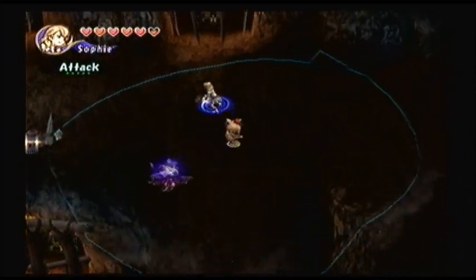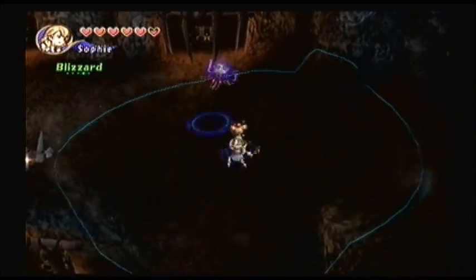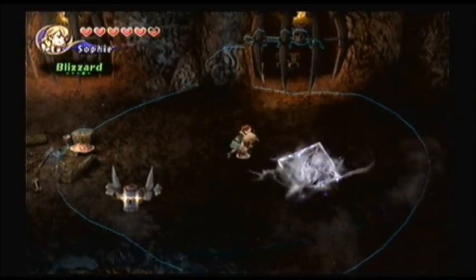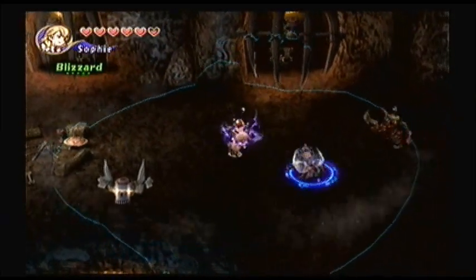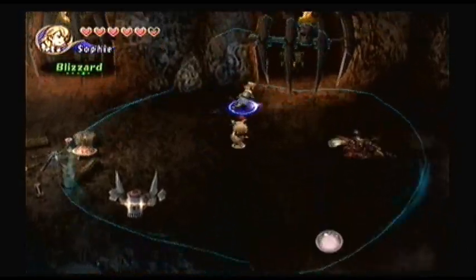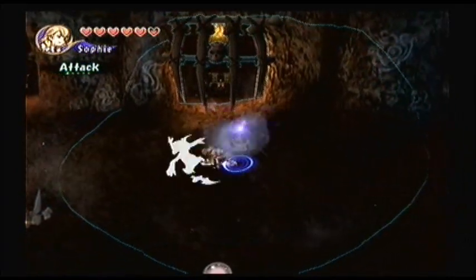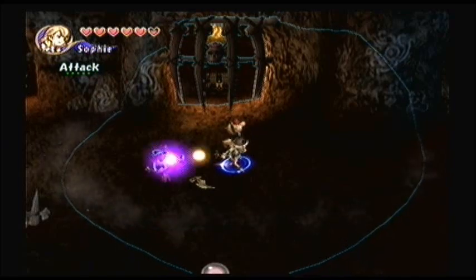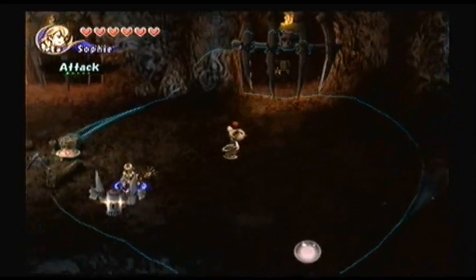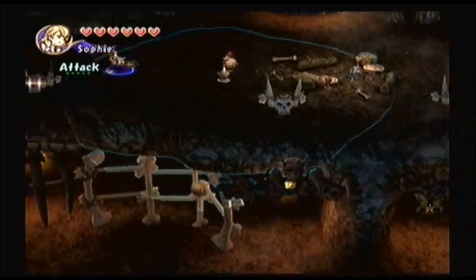These are the electric jellyfish — these guys are extremely annoying. If they hit you, you will be paralyzed for a second and you can't hit them with your weapon. Your best move is to use Blizzard on them because you'll freeze them, it does good damage, and while they're frozen you can cast a second spell and actually kill them instantly without taking any hits. That's probably the best move for those guys.